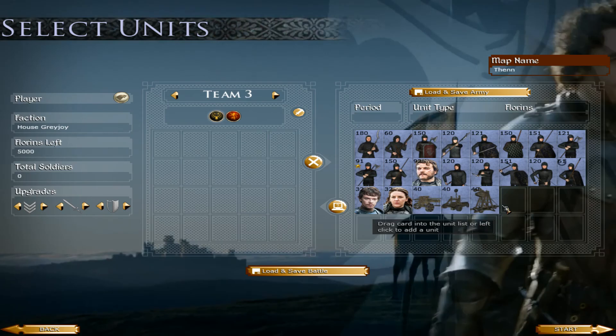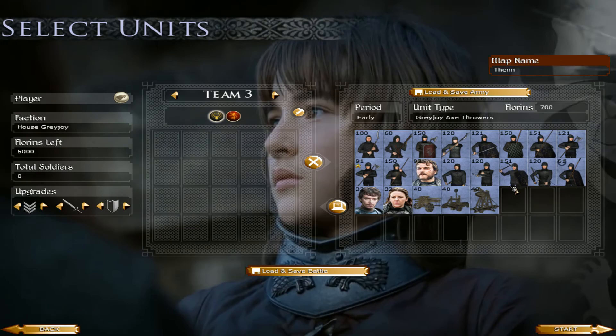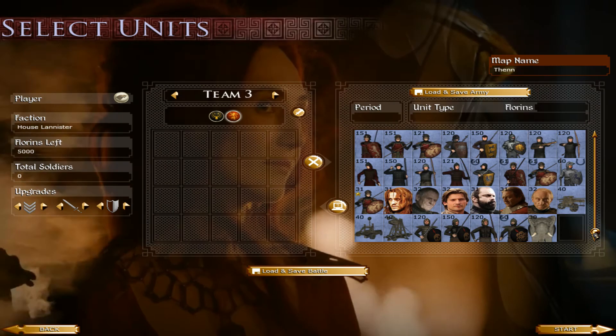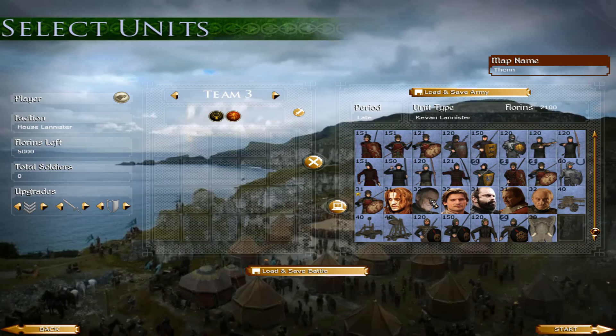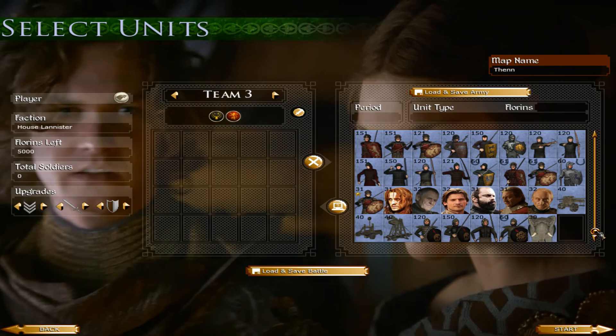House Greyjoy has heroes — Euron Greyjoy, Leon Greyjoy, and Asher Greyjoy — all with unique custom models. The Greyjoy faction is the smallest in the game — they only have Ironborn and House Greyjoy troops. House Lannister has a pretty big army including the Golden Company mercenaries and Golden Company elephants. Their heroes include Tywin Lannister, Adam Marbrand, Gregor Clegane the Mountain, Jaime Lannister the Kingslayer, Kevan Lannister, and Leor Craig Hall.